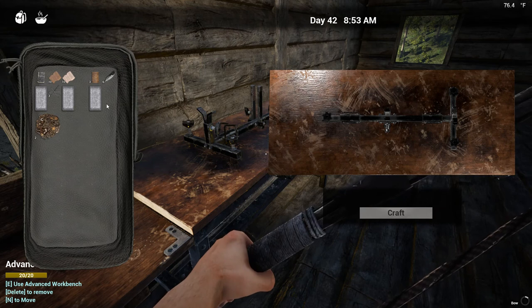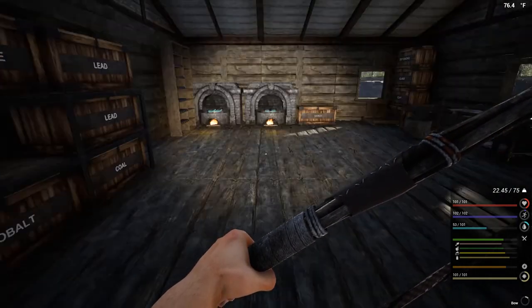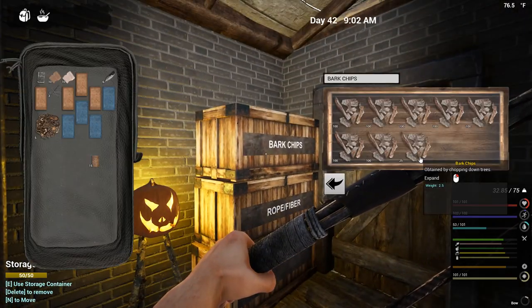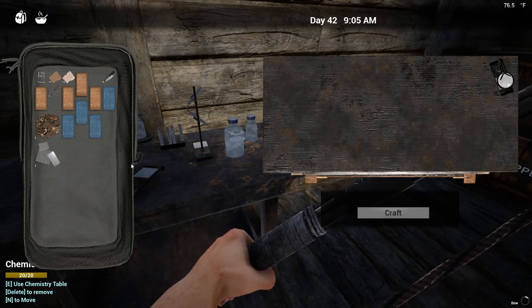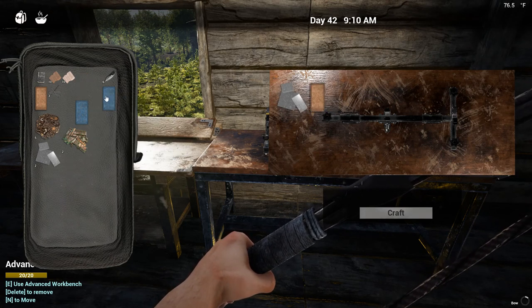Mechanical parts — we need four of these but we're going to make five just to have them. We need copper, cobalt, and plastic parts — one of the reasons why the oil is so important. Let's go ahead and get one of those. Let's take these 25 bark chips — that was not planned, that just happened. Let's go ahead and make the electrical components we need: one plastic, one cobalt, one copper. Let's go ahead and take those.